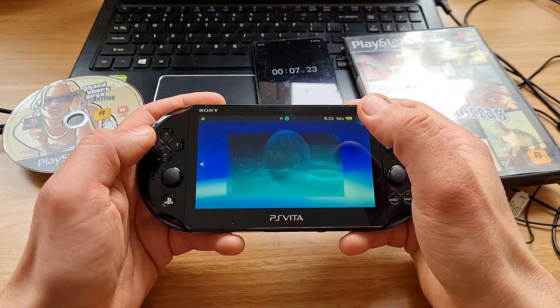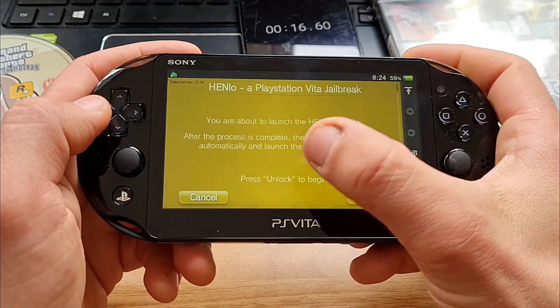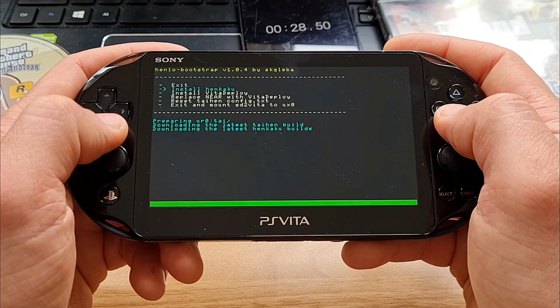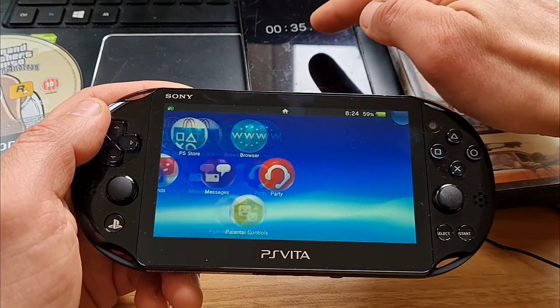Stopwatch ready — set — go! Open the Vita Browser, type in the web address, click 'Unlock my Vita' and unlock again. And voilà, job done! The Vita is hacked in about 34 seconds. The new Henlo method is amazing and it couldn't be any easier.